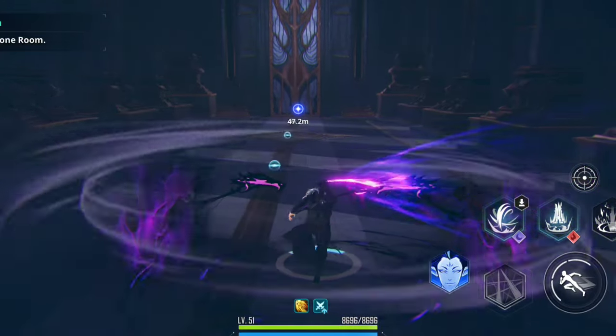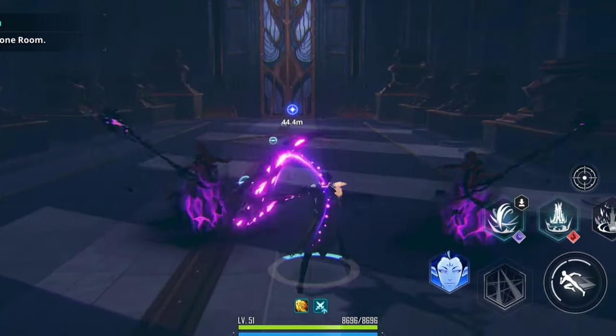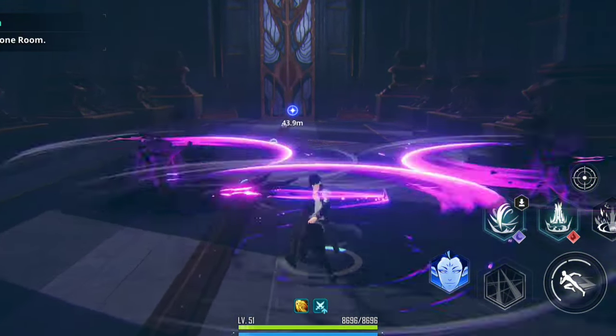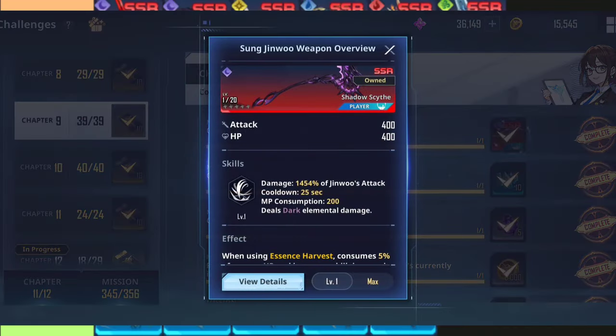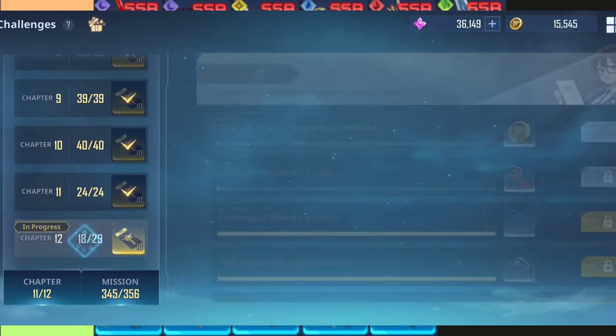Next is Shadow Sight, with wide attack range and normal attack speed. This weapon is great and free from challenges — you can get two copies, giving you a guaranteed advanced one of Shadow Sight.